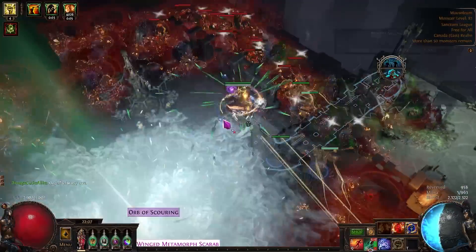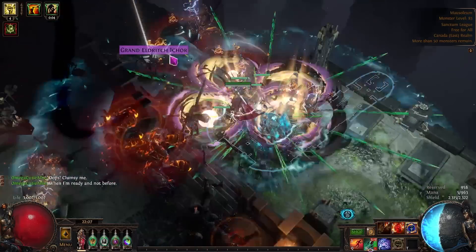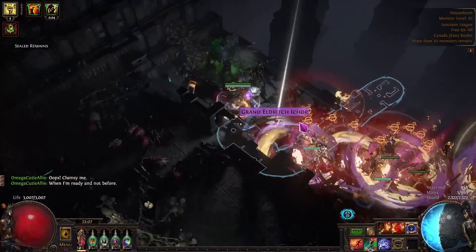This goes to 164 chaos per map, and at 12 maps an hour — which is pretty conservative — we can get around 8 div an hour. It's just insane how much money you're making through all this.